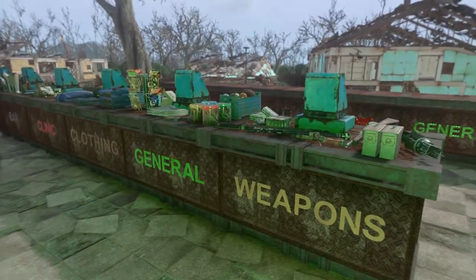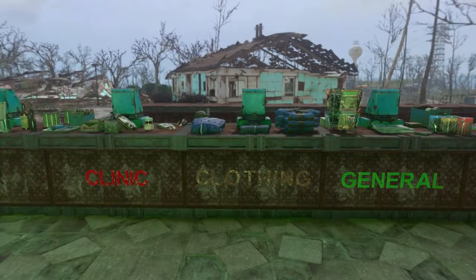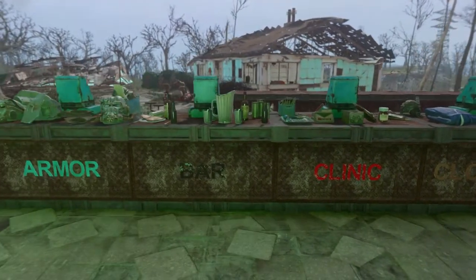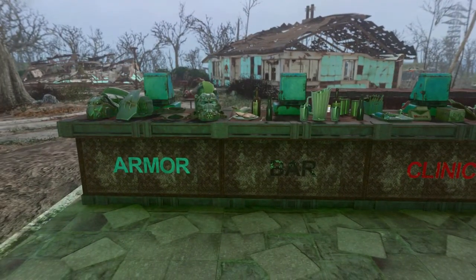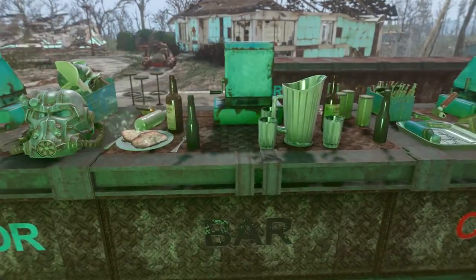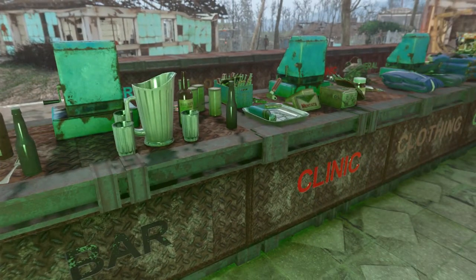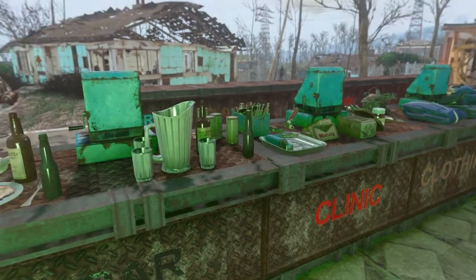These ones here are the tier twos. The tier twos start getting a little bit on them, so as you can see there is stuff on them that correlates to whatever vendor it is. One thing you'll notice is if there's food on it, it's steaming, like it had just come out of the oven - so in my opinion it's very, very immersive.